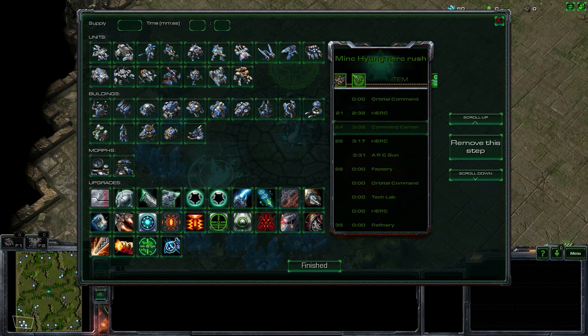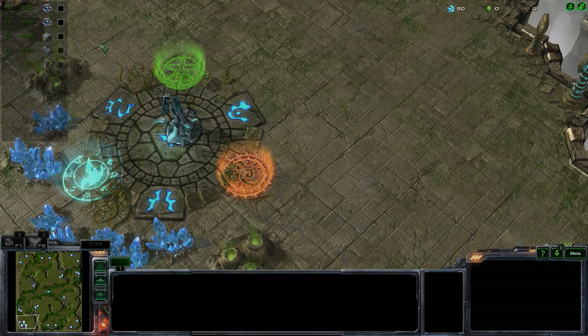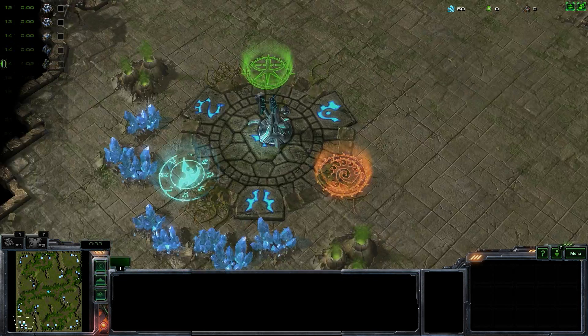There are multiple steps where I didn't actually record a supply or a time, so I just left the time as zero. But they still show up in the build order, and you're still prompted to make them. You can see he made his first siege tank at 752. So I'm going to finish this, and now that's our build order up in the top corner there.